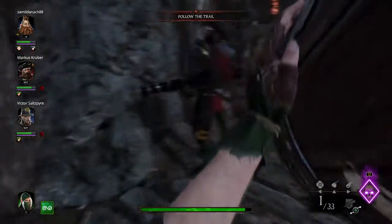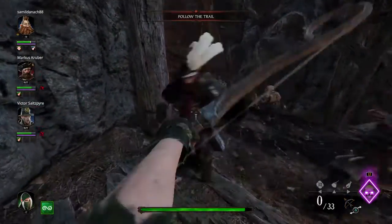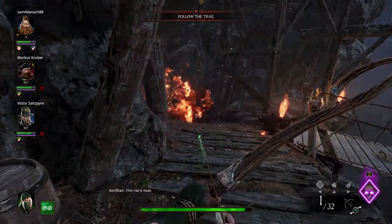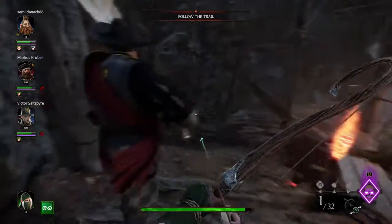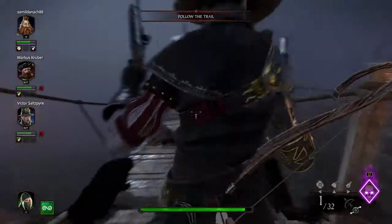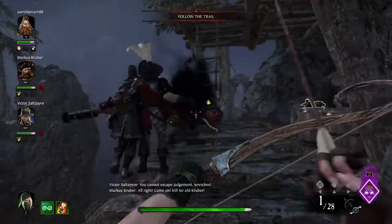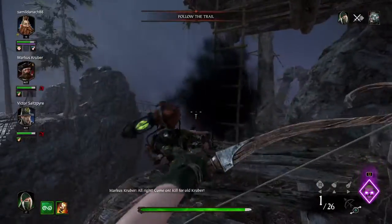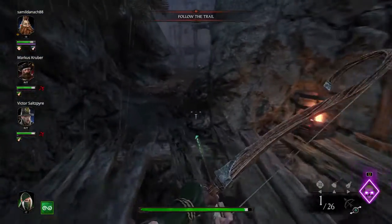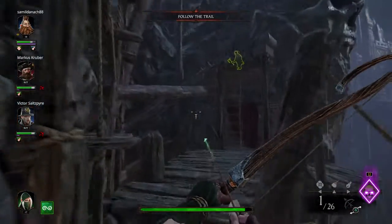Let's pick up this explosive barrel and use it. Oh step back mate, I'm going to set the barrel off. I just blew up those corpses — I didn't think I killed anything. Oh, fire rat! There's a ladder here — potion of concentration up here and medical supplies alright.